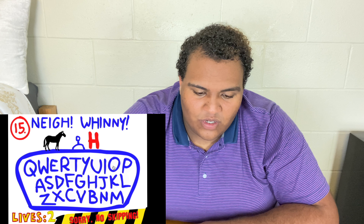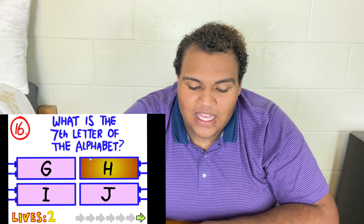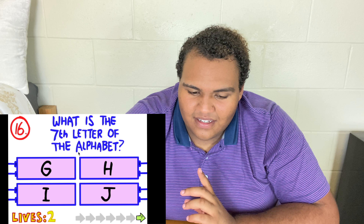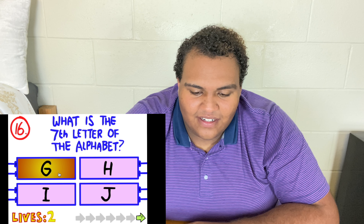Oh, I have to spell — I'm gonna spell 'horse.' I did it! 'What is the seventh letter of the alphabet?' G? I feel like I know this riddle. One, two, three, four, five, six, seven — oh, 'e' isn't on there.